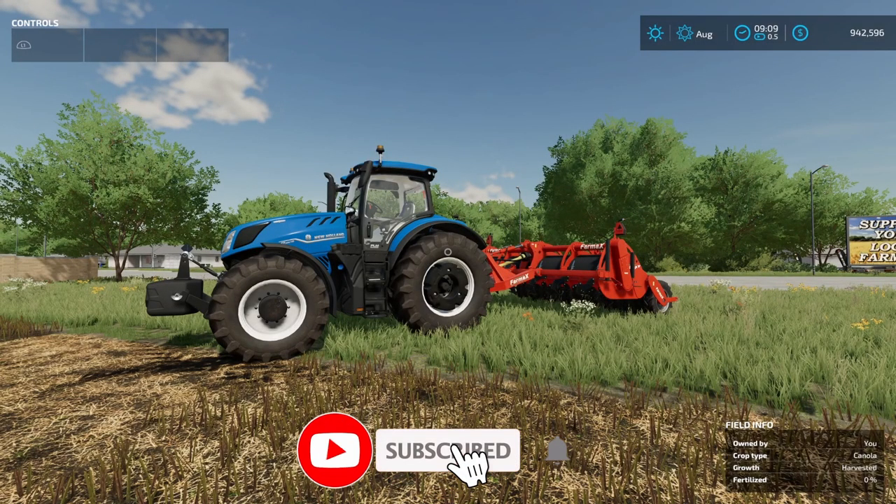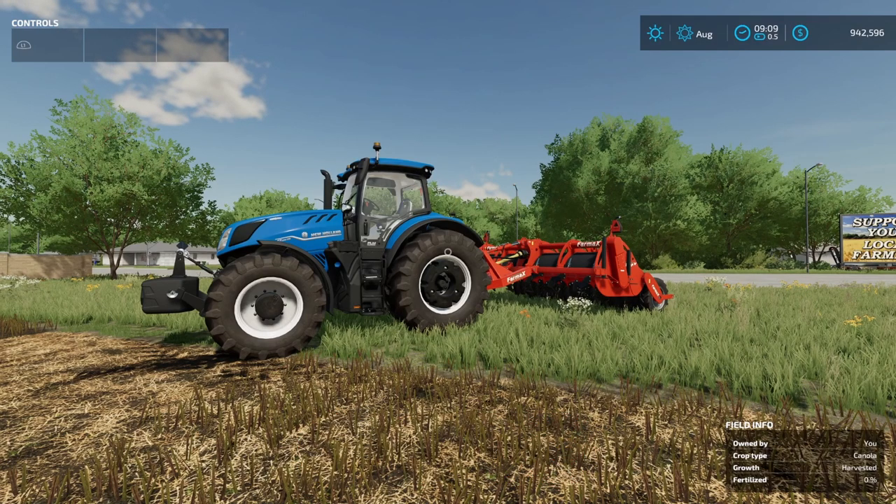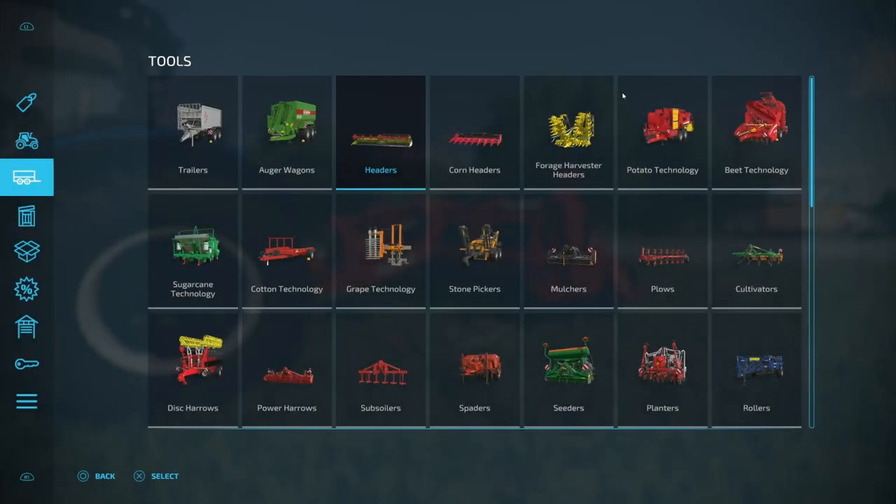How's it going everybody, Driver 53 here. Today we're going to be taking a look at a brand new category of equipment in Farming Simulator 22 that was not available in Farming Simulator 19. It's going to be a spader. Spaders are going to be found in Tools, in the third row down in the fourth column.